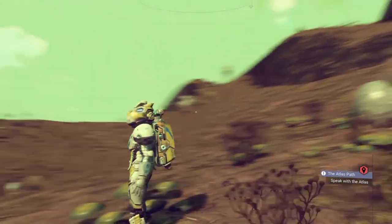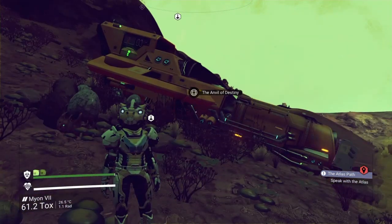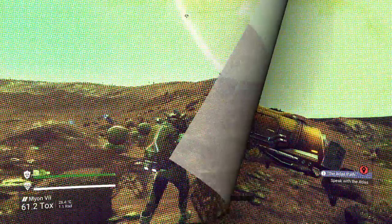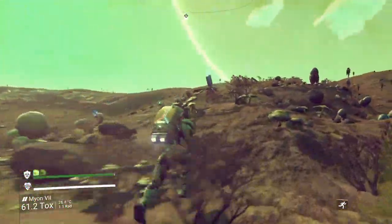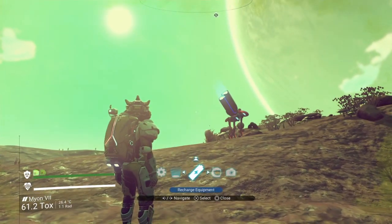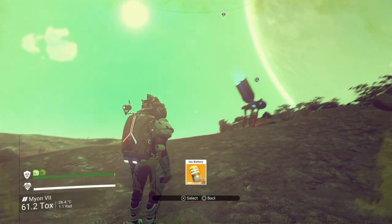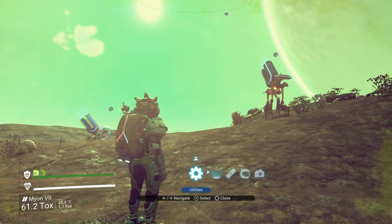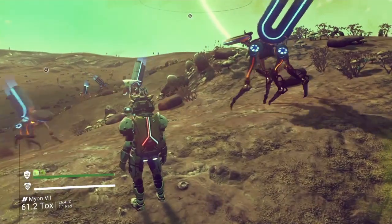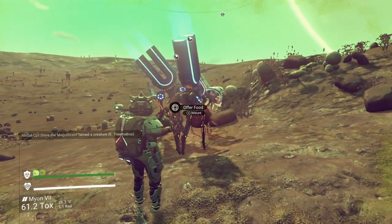Now if the droid says nocturnal they only come out at night; diurnal means daytime; always active means they're always out - though I find they're more active in the day regardless. To feed them you need to give them ion batteries, which you can craft or buy at any galactic trade terminal. There they are - the hungry little chappies.